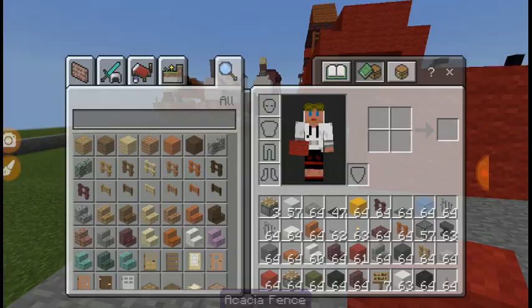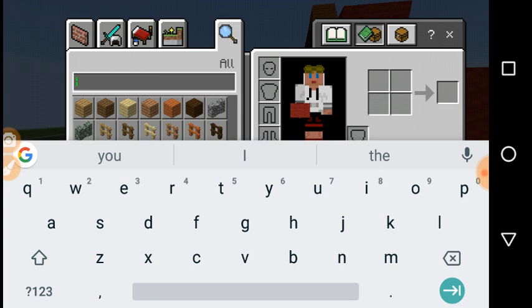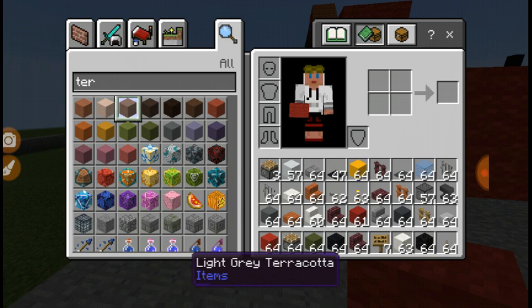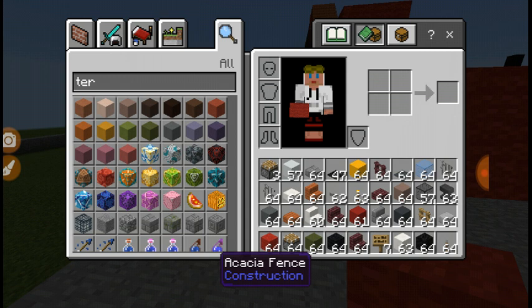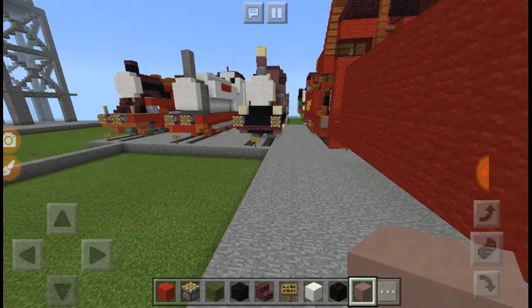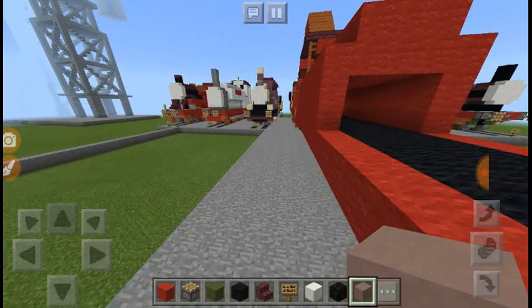Right, so you need to get some light gray terracotta and add it two blocks long on the top. Do the same thing at the back.